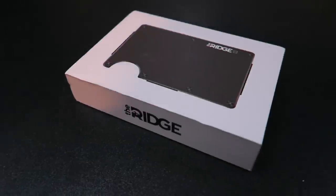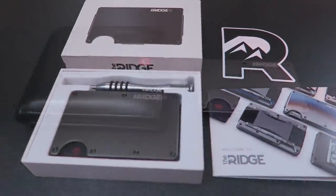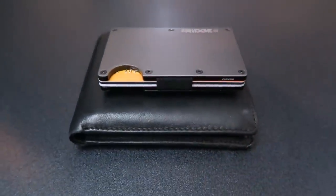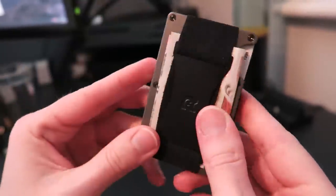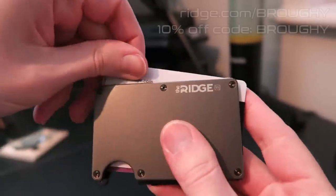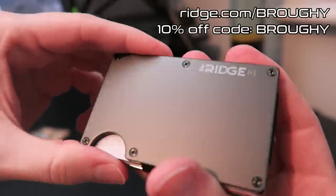I'd also like to thank Ridge for sponsoring today's video. Their flagship product, the Ridge Wallet, was launched on Kickstarter in 2013 and is a great way to get rid of your old, big, bulky wallet. With titanium, carbon fibre and aluminium options in a number of designs, alongside a lifetime warranty if you love it, free returns if you don't, and free worldwide shipping, it's certainly worth checking out. Use the link in the description to head to ridge.com/broughy and use code BROUGHY to get 10% off.